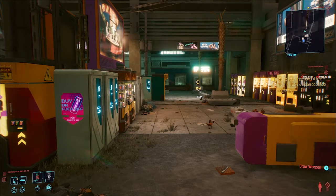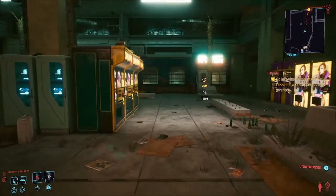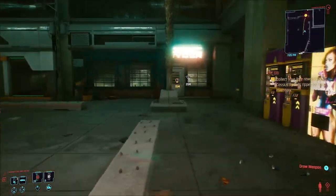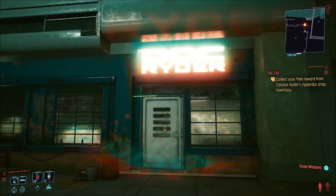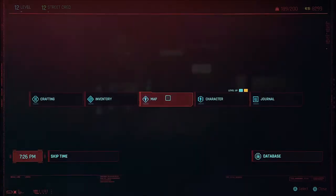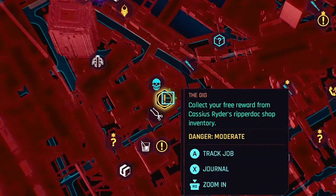Welcome to Cyberpunk 2077. Amber here, and I'm going to show you how to get a free tattoo in the game. This is not the tattoos you get during character creation — this is as part of a side quest called The Gig, which is one you'll get at the beginning of the game. It involves saving Sarah Dorsett.